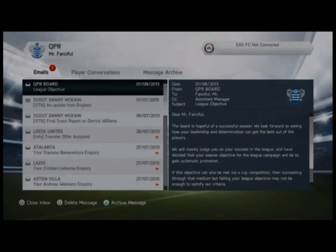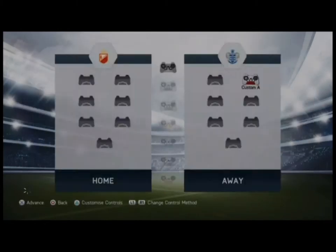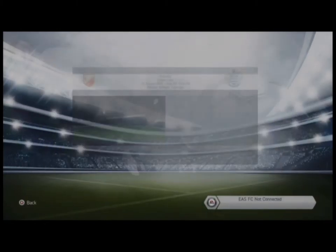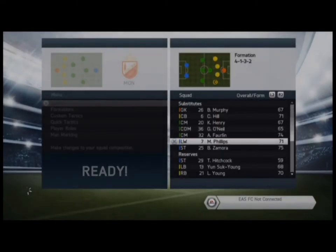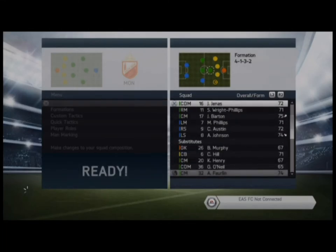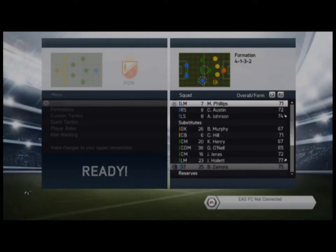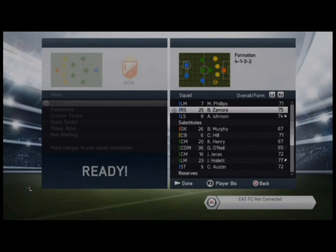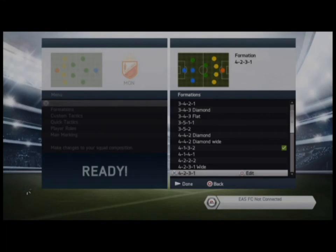We're just going through the emails here, having a look at the scout reports from my scouts. Going into the next game — we go through all the squad, taking out Hoylet and putting in Phillips. We put in Farlin for Genus as well. Zamora was on for Austin. And we do change the formation here — thought we might try to get a bit more goals in the game, so we put it into the 4-3-3 holding.